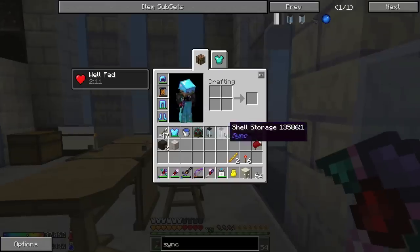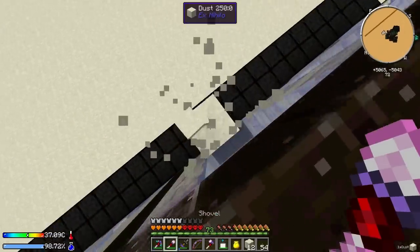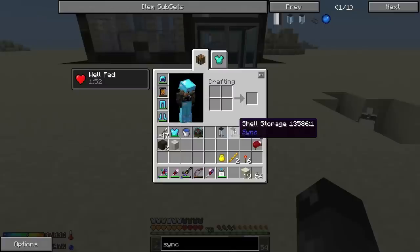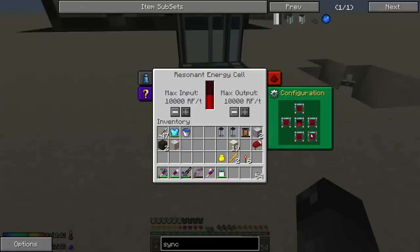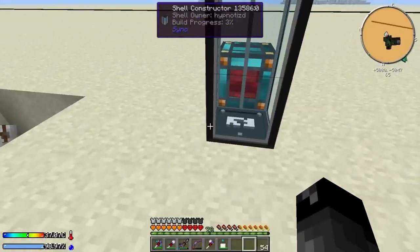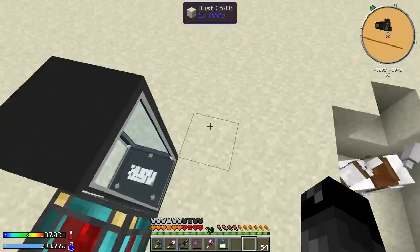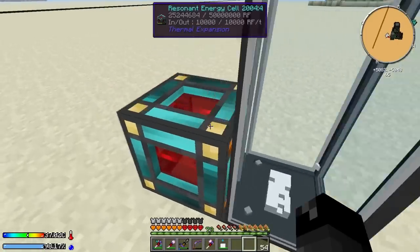I think it's time, but we've got to do a few things first - let's set up an extra life just in case. With the shell constructor, I'll set this right here, right-click it, and if set in the right position it should start powering. Yes! We are creating our extra dude. We're sending 10,000 RF per tick but it has a limit on how fast it builds. We just have to wait for it to finish, then we'll go down and check it out, hopefully finding something pretty awesome.